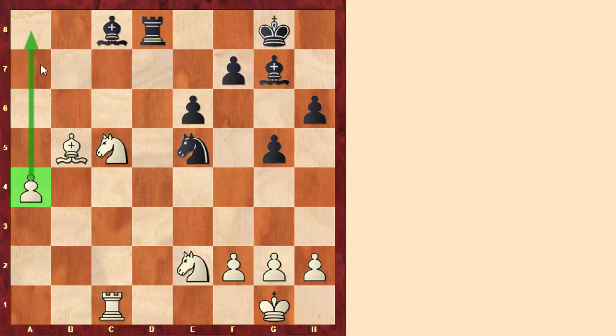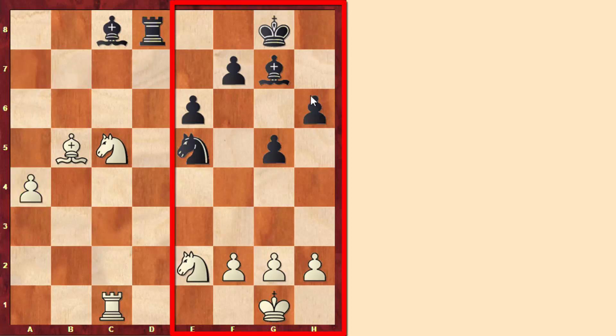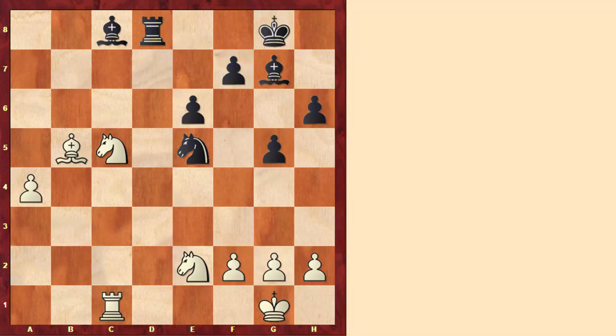Black would need to have a pawn either on the a-file or the b-file in order to stop that pawn, but this is not the case, so the pawn a4 is a passed pawn. If we take a look at the pawn structure on the king's side, we see that black has 4 pawns against 3, so black has a pawn majority on the king's side, but black doesn't have any passed pawn.